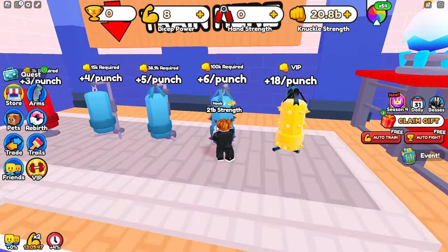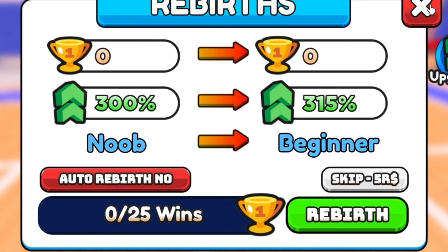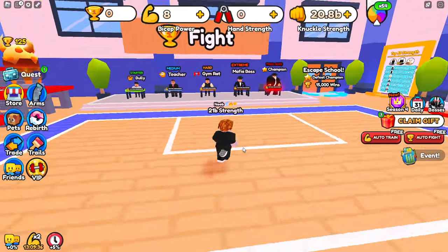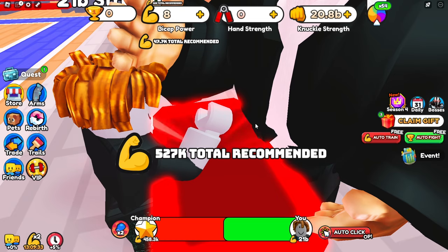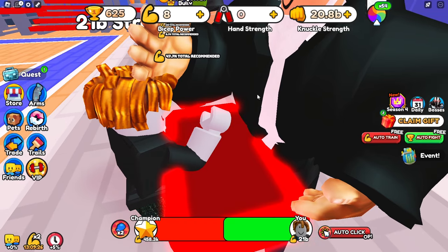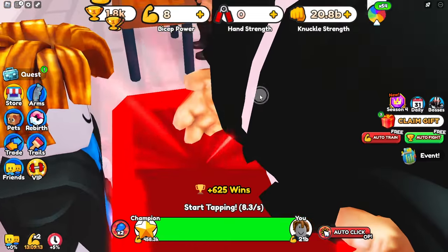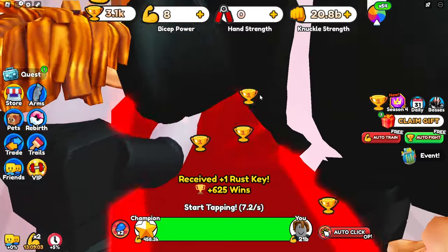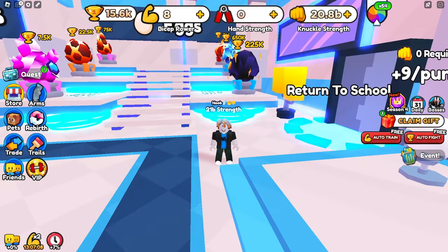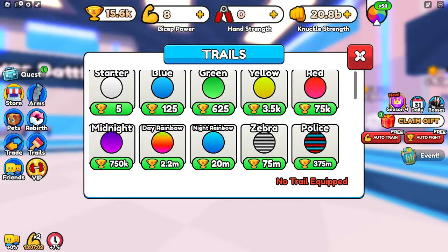First we'll just train some strength so we can defeat the boss, and we can already defeat after one punch. We are starting with two super rebirths so we start with 300% in the rebirth percentages. Now we can defeat the champion and get 15k wins to escape to the next area. We only get 625 wins, which isn't very much, but we got 15.6k wins and can now escape school and go into the gym. With these pets we've got, we won't have to spend any wins on any of the eggs, so we can spend them all on trails and rebirths.